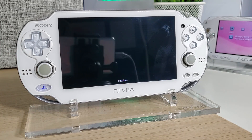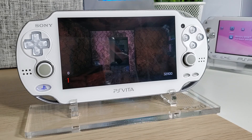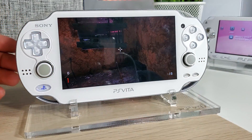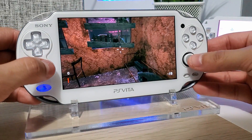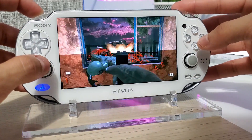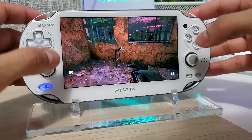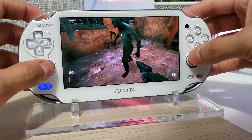The installation is fairly easy — all you have to do is download the VPK, throw it onto your Vita, go to VitaShell, and install the VPK. I'll walk you through it as always. I'm going to turn off the lights here so you guys can get a better look. It plays fairly well. If you're interested in purchasing one of these cool stands, I do have a discount code to use on that website.